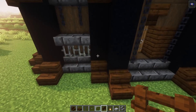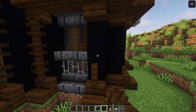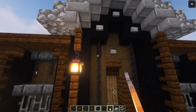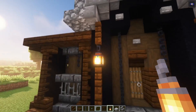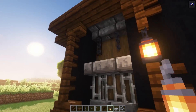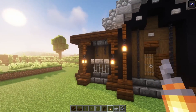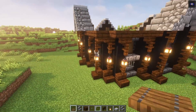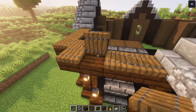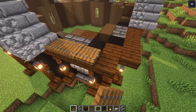Then take your dark oak fences and place them on top of each pillar. Let's add all the chains up: place the first two chains underneath the fence, and the remaining ones go down one block, placing them so you end up with a pyramid shape. After you got each lantern in, add your trapdoors and connect these two points together on each side.